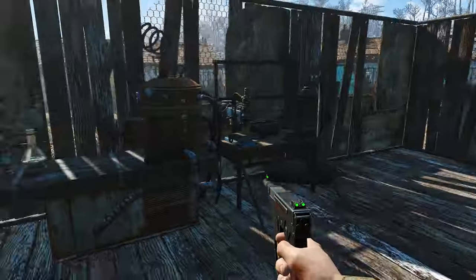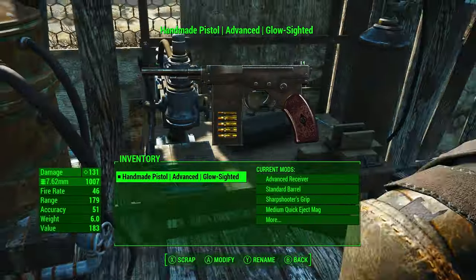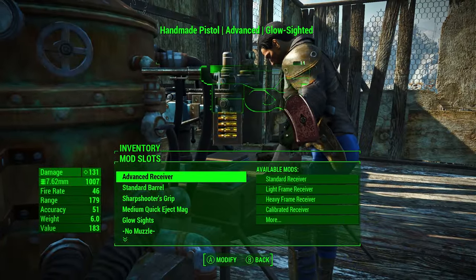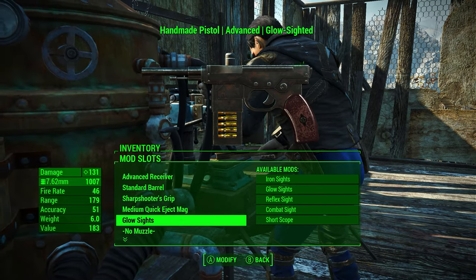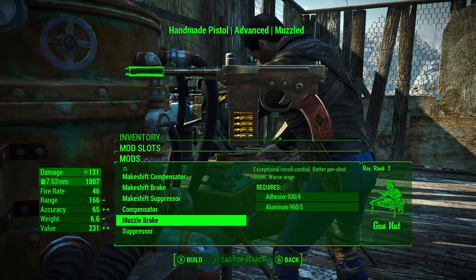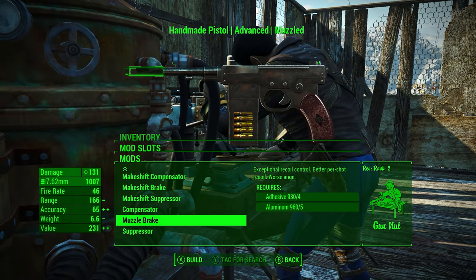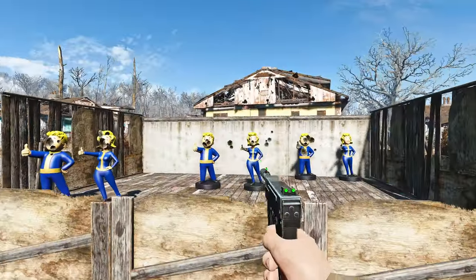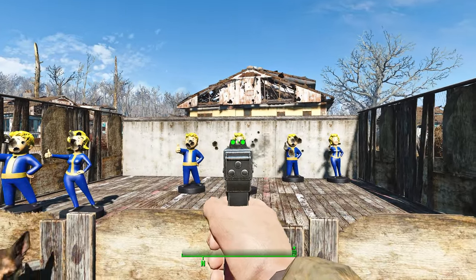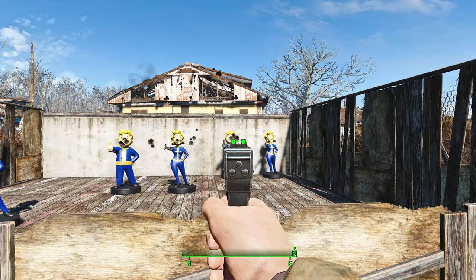Let me try to kill the recoil because the recoil is the worst part about the gun. Let me see if I can stop it by giving it a compensator or muzzle brake. Nope, still quite a lot of recoil, but it is more controlled now.